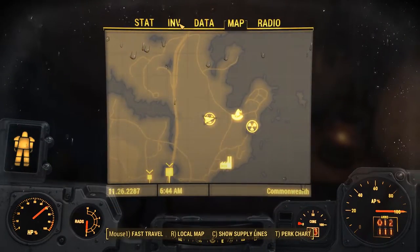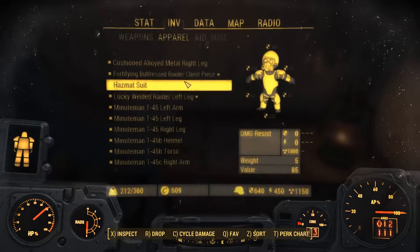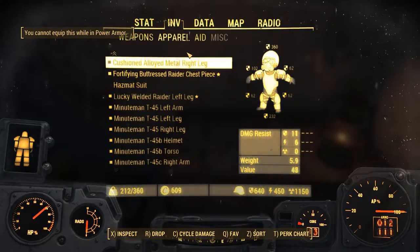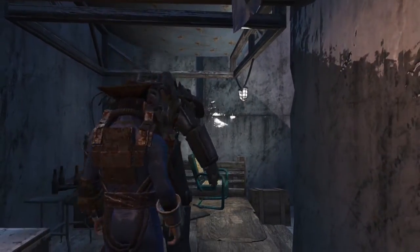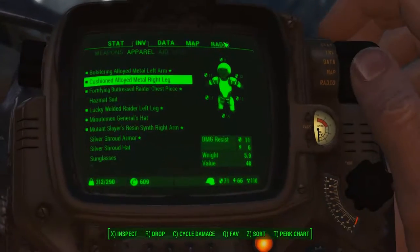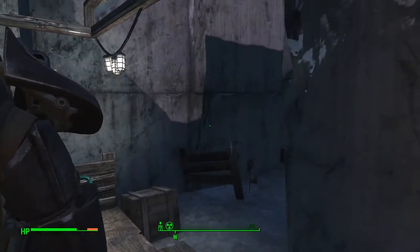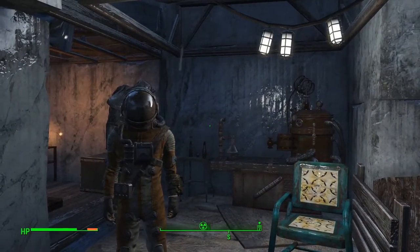You can't equip this while you have power armor on because you can't change your smaller armor while you have power armor. However, this does work in tandem with power armor. So, if you have the hazmat suit and the power armor, then you get the 1,000 radiation resistance, and then you still have the armor from the power armor. Since the hazmat suit just removes all of your other armor and has no other values other than 1,000 radiation resistance.